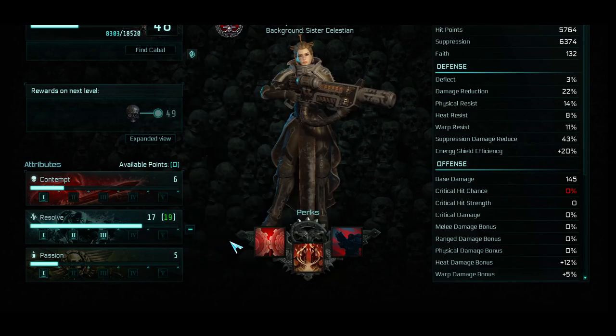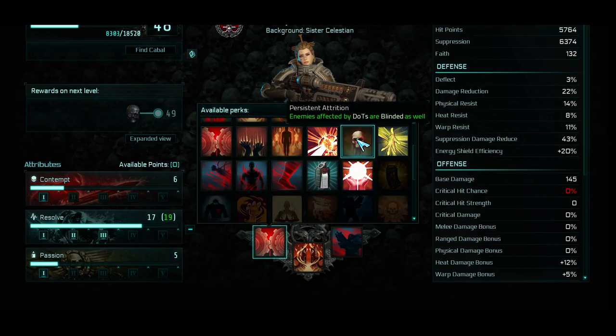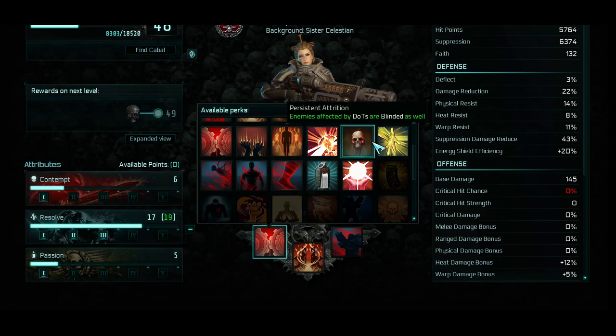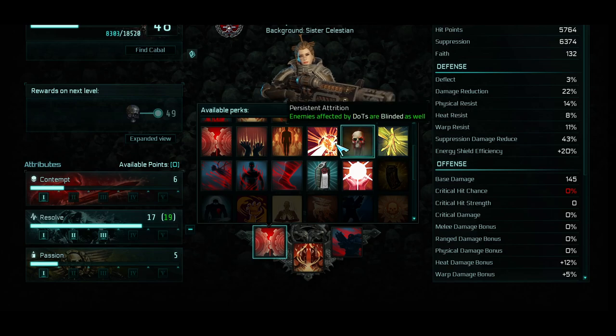Let's talk about the perks unique to this class. You have a couple related to your Banners and Faith. I don't think Banners are worth it, so we're not going to go over that. Under Faith, you have Saintly Resolve, which reduces the cost of Faith and gives you 1% of your Max Suppression back per hit in Embodied Saint form. It's not that great, but worth noting.